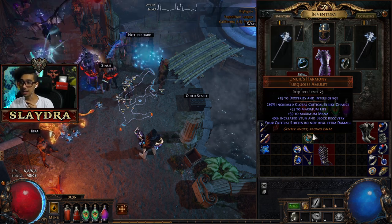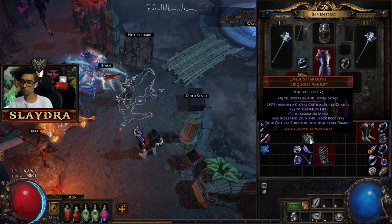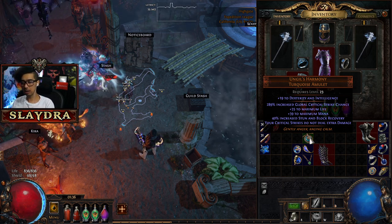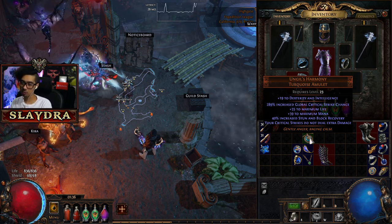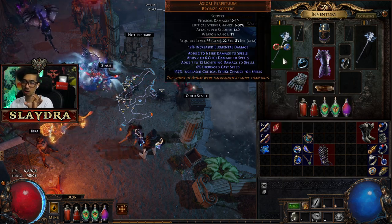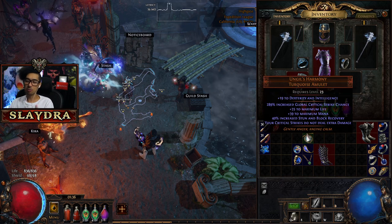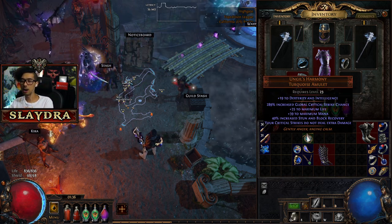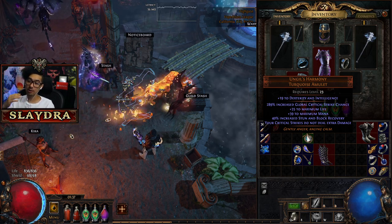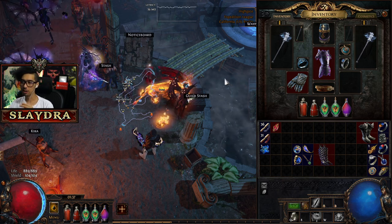Our next item is Ungol's Harmony, an amulet we're replacing. It grants us extra crit chance, but we can't do crit damage — it's an insane amount. In this game, 100% crit on an item is not 100% crit — it's 100% of what the base item is. For example, if our weapon has 6% base crit and the item grants 100%, that's 6%. So we don't do crit damage but we have increased critical strike chance, which allows us to reach a keystone I'll show in a moment.